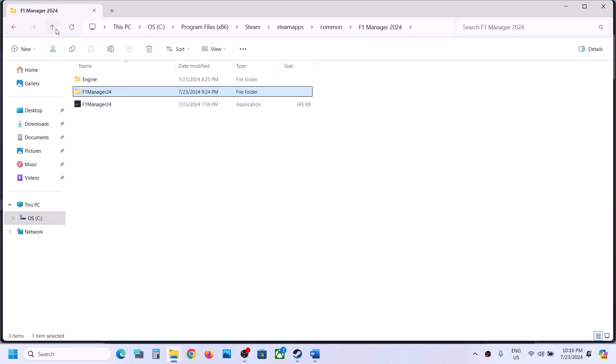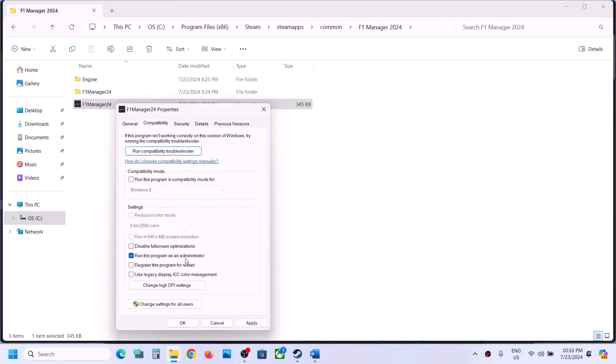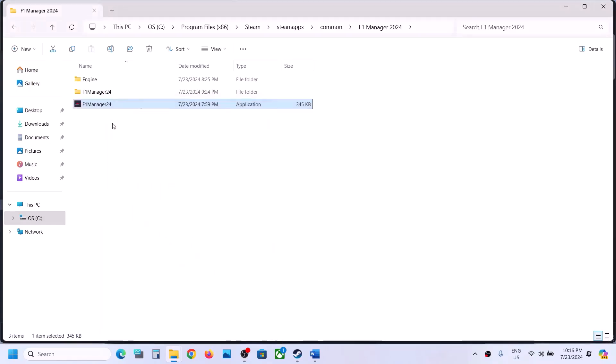Do the same thing with the first exe file. Go back and right-click on that exe file, select Properties, and do the same steps: check 'Run this program as an administrator', hit Apply, click OK, and launch. If that does not work, try compatibility mode with Windows 8, then Windows 7. If still not working, check 'Disable full screen optimization', hit Apply, click OK, and launch the game.